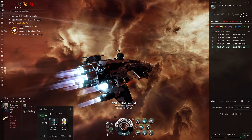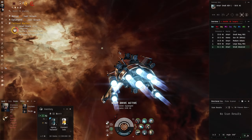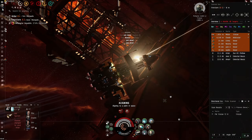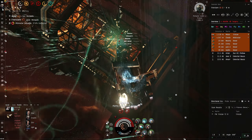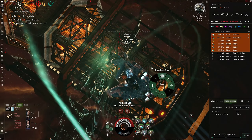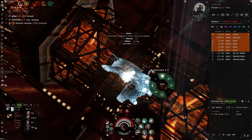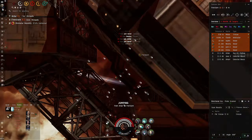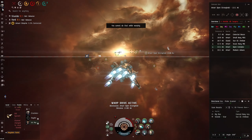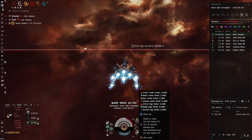The system is clear. I have preset my jumps for around 5 to 8 jumps, so let's see what we can get into along the way. We've got a pin here — I'm trying to make this gate. I'm not sure if that group is hot on my tail, but there is an open complex here and I do see a Caracal Navy Issue in it. Maybe I'll be able to break this guy.